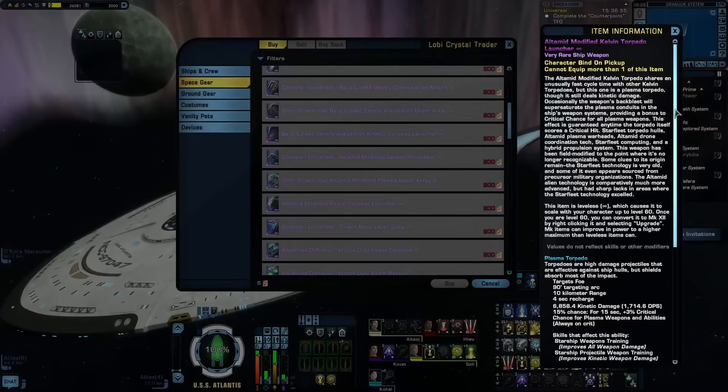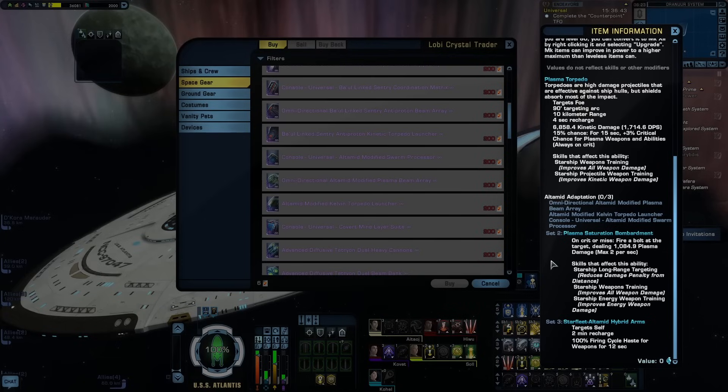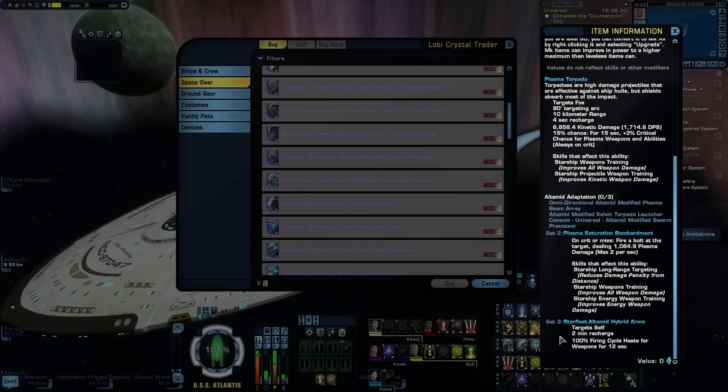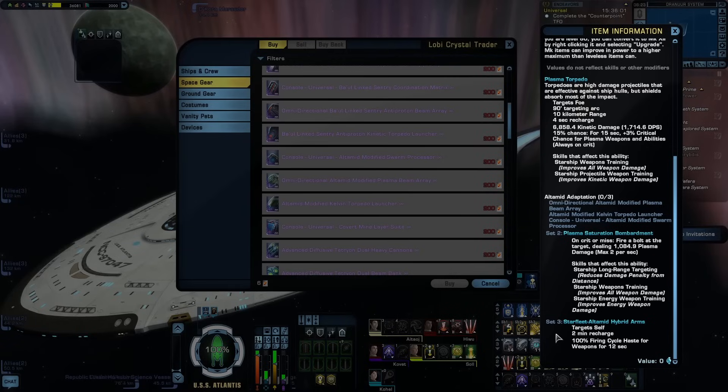The two-piece, Plasma Saturation Bombardment, fires a bolt of plasma damage every time your weapons miss or score a critical hit, maxing out at two bolts per second — essentially like having a second weaker experimental weapon. The three-piece, Starfleet Ultimate Hybrid Arms, is a click ability granting 100% fiery cycle haste to your weapons for 12 seconds with a two-minute recharge. I'd recommend the console and Omni-Beam for the two-piece, pairing the Dark Matter Quantum Torpedo with Lorca's console for crit severity. But if you want a ton of haste for a short duration, by all means get the torpedo as well.